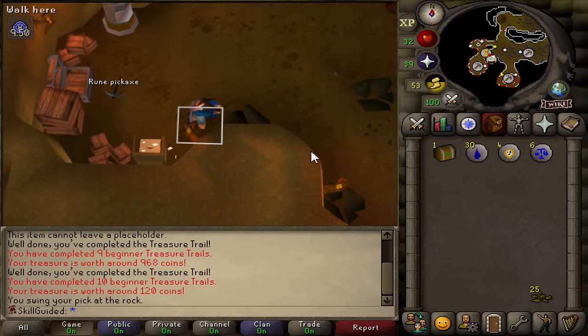A lot of AFK mining still occurring. We're getting up there with the coal stack - almost 3,000 coal now. But we've got one more beginner casket. Let's see what we get. Oh my God, these things are just terrible. Back to mining.